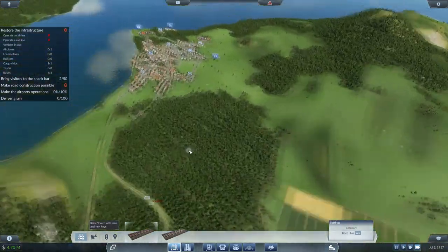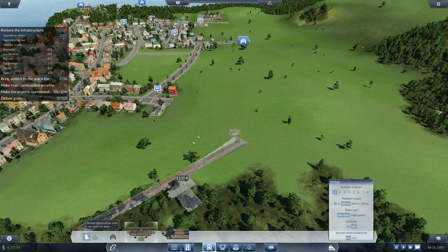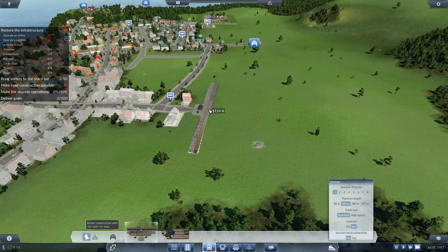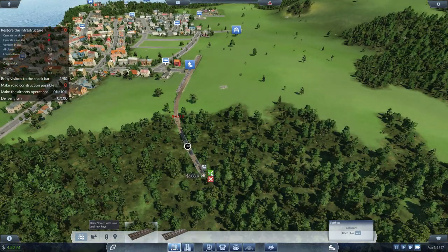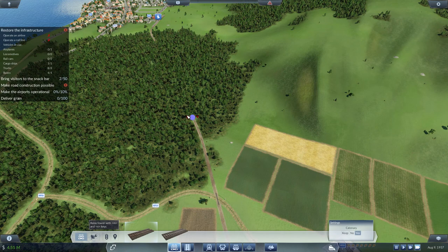Up the top here, build the train station — we want the side exit. Rotate it around and stick it like so, then build train tracks coming down diagonally. Jump down here and run them up — whichever direction is easier. That looks pretty good.